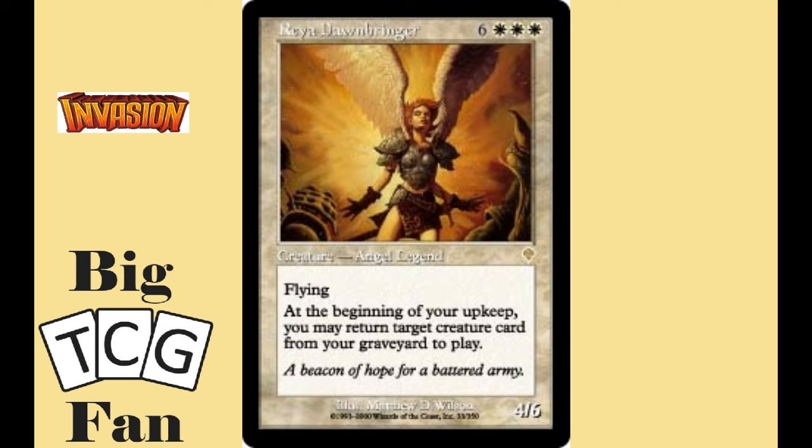Taking out the fourth spot, we have Reya Dawnbringer. For six colorless and three white, you get a 4-6 flying creature that has a static ability: at the beginning of your upkeep, you return a creature from your graveyard to the battlefield. This card has an awesome ability that can really grind creatures back into play and put a burden on your opponents. White has the best protection, so she'll be harder to remove, and her ability could milk tons of enter-the-battlefield triggers. The biggest problem of course is her mana cost — nine mana is an awful lot to pay. Usually she ends up in the 99, but she's a lot of fun.